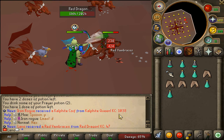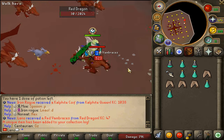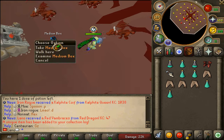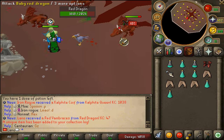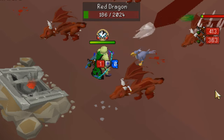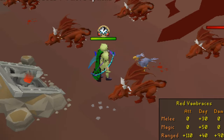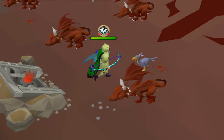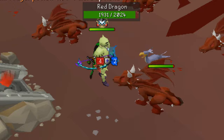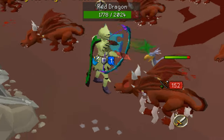A little into the grind, at KC47, we get our first drop — red vambraces! That is what I like to see, let's keep going. That is so dope — red vambraces give plus 100 and then plus 10 and plus 10 in stats, so we are literally replacing them with our plus 10 gloves. That is so amazing to see.